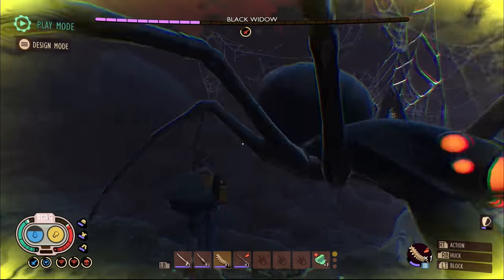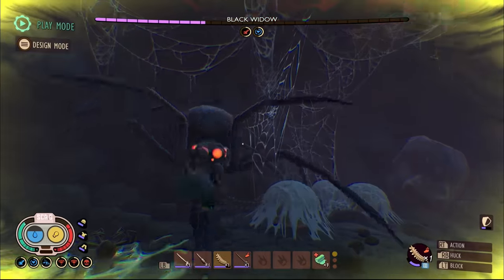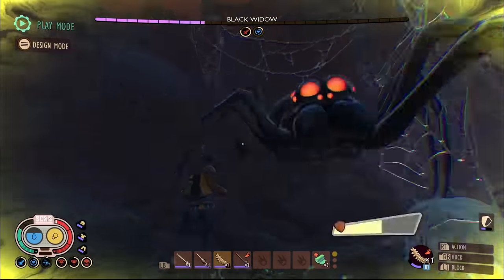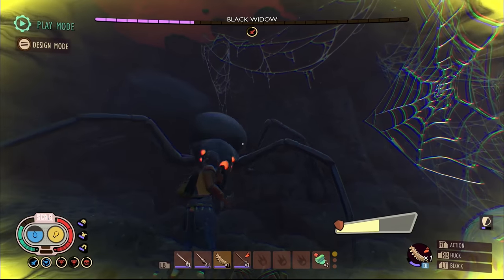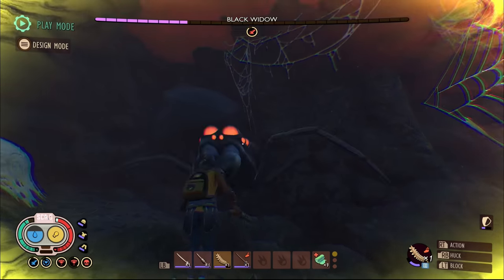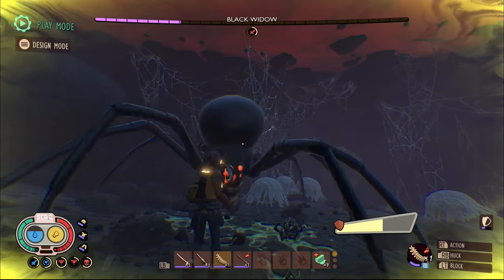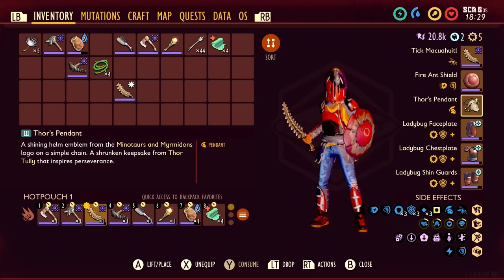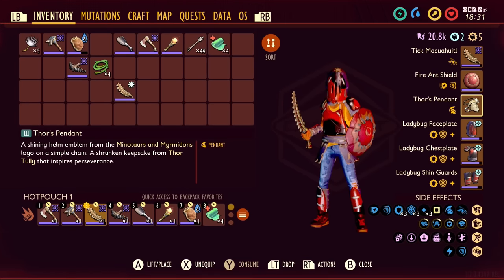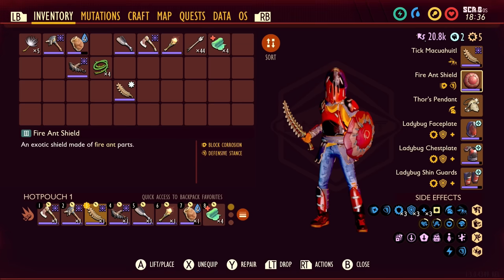As for your trinket, I recommend Thor's Pendant. Thor's Pendant is pretty op, especially early game if you can get your hands on it. It is up in the later game area, but you can honestly run up there, avoid a lot of the creatures, grab it quick and leave. The reason Thor's Pendant is good here is because you get a healing over time every 10 seconds - a single tick of healing that will be increased by the effects of ladybug armor and the overall healing buffs they've added.